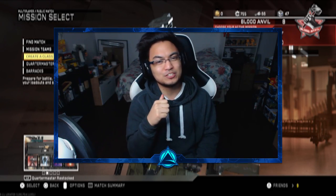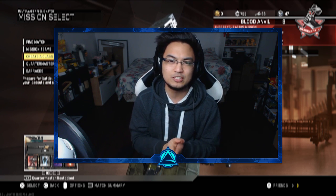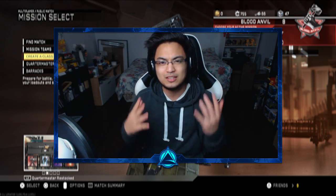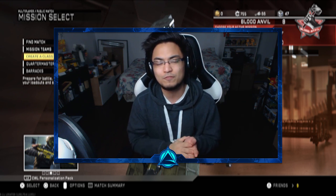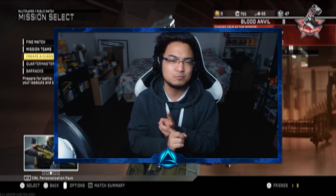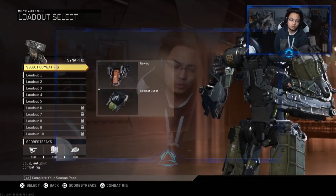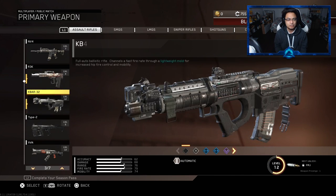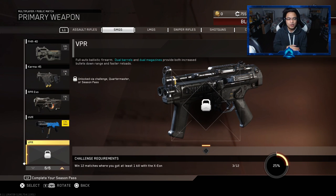Yo, what is going on you guys? I'm FlopartSecret and welcome back to a brand new video. Today we're going to be unlocking one of the new DLC weapons here on Infinite Warfare with the latest patch update. If you guys didn't know, there are two new weapons: an Assault Rifle and an SMG called the Exion and the VPR. We can check them out right now in the create-a-class — we have the Exion Assault Rifle and the new DLC SMG, the VPR.